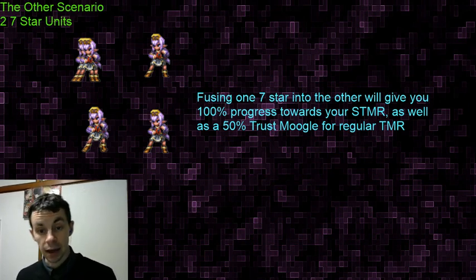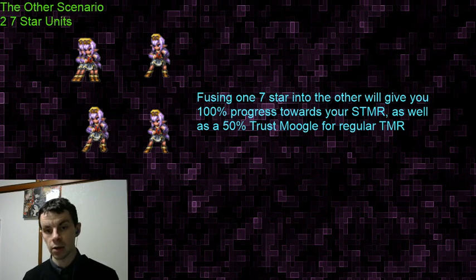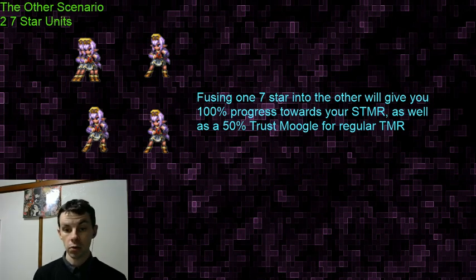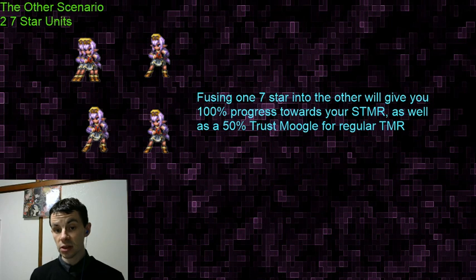This sounds really useful - you could potentially avoid losing anything if you already have one Preach TMR mastered. You could make sure the one you fuse in at 100% is the last one, so you're not losing anything. However, it does cost a total of three million gil. If you have a fair number of units you can make into seven-stars, you run through gil really fast making seven-stars and leveling them to 120. Five-star base TMRs are incredibly valuable, but the process of making an extra seven-star is a big investment.